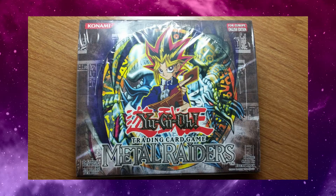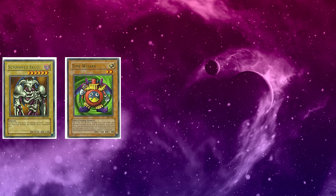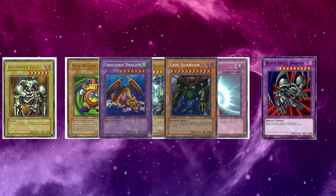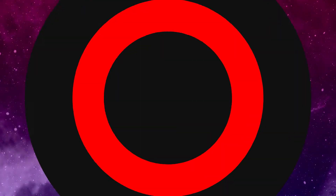In this set, heavy hitters are Summoned Skull, Time Wizard, Barrel Dragon, Mirror Force, and Black Skull Dragon. We also have Thousand Dragon and Gate Guardian as the secret rare cards. In my LOB video we pulled a Monster Reborn, Raigeki, and Dark Hole, so I'm personally hoping I can pull a Change of Heart just to add that card to my Power 5 collection.